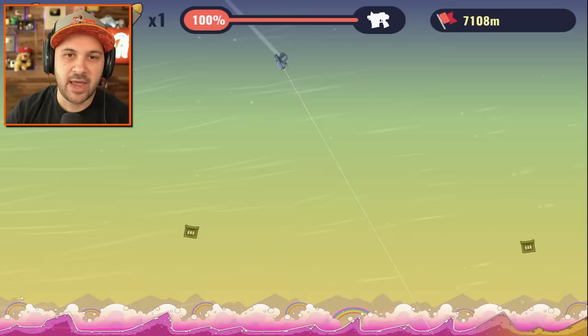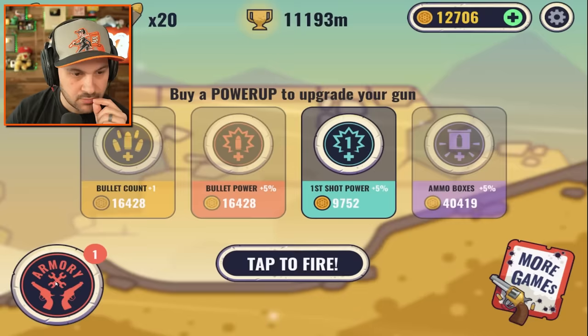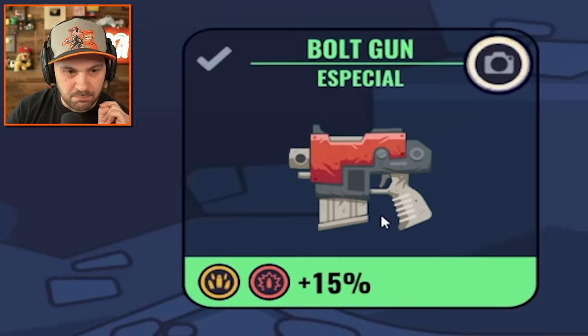That slowed us down so much — we're still gonna make it. There it is — barely, but we made it! What does this next gun do? Bolt gun — power and more bullets!